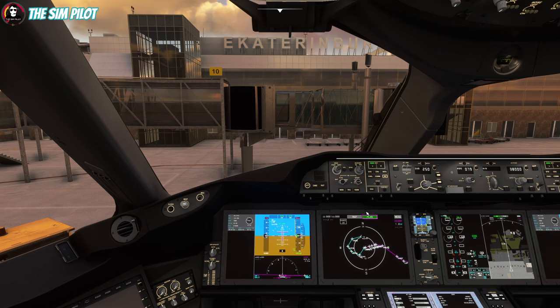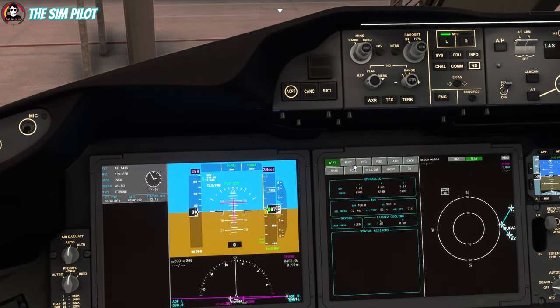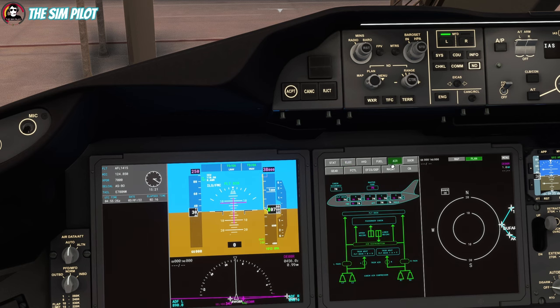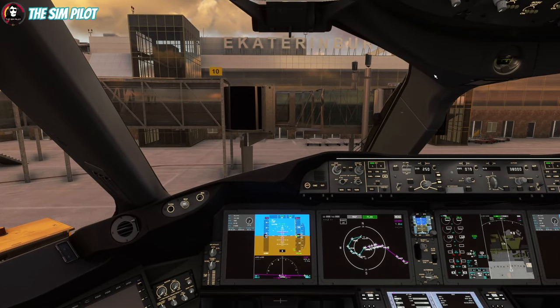APU is running. One thing I notice on the systems page is it shows a lot of information — fuel stats, electrical — but I think some of these are static pages. The APU is running but it shows green even when it's not running. The engine generators are not showing the correct information. These might be works in progress, so be aware of that. But we're mainly interested in how this aircraft performs during climb, descent, and landing. Routing is checked and we are good to go.